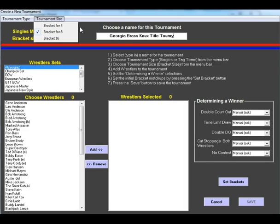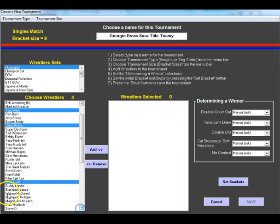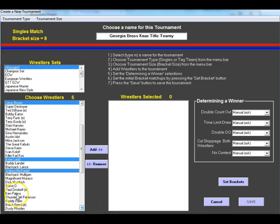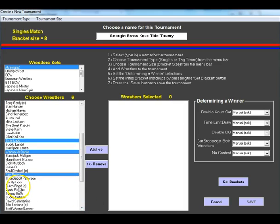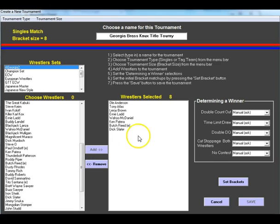I've played other sports games where you have to go to multiple screens or the print is too small to read. If you want a 16-man or 64-man tournament, you can just use four 16-man bracket tournaments. For now we're doing a singles eight-man tournament. We choose the wrestler set — Georgia — and I'm picking eight wrestlers: Tony Atlas, Leroy Brown, Ernie Ladd, Wahoo McDaniel, Ken Strongbow, Kenny Patera, Butch Reed, and Dirty Dick Slater.